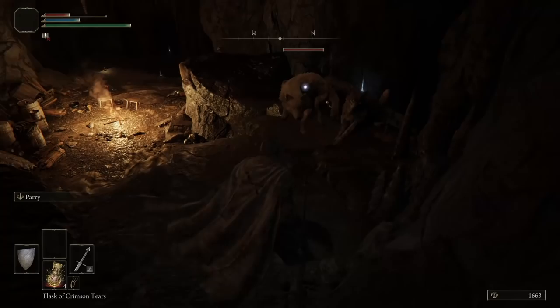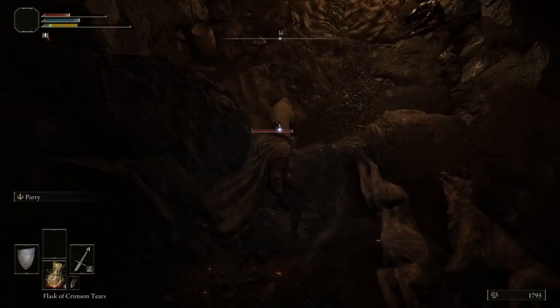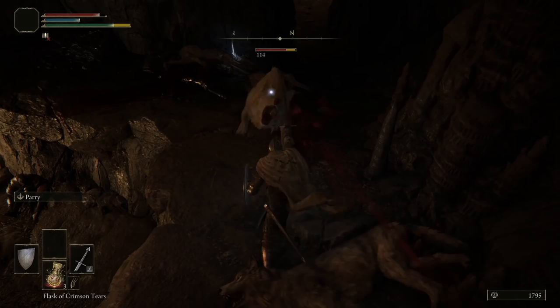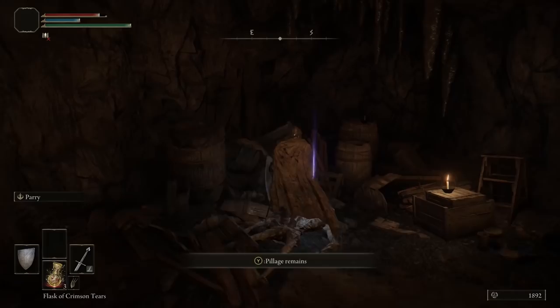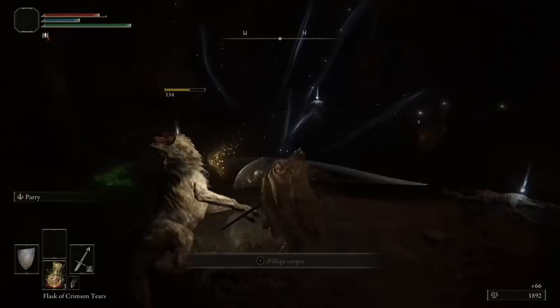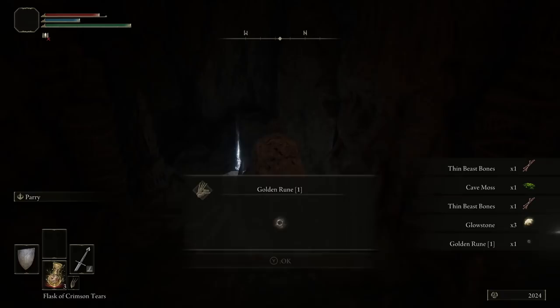Luckily they are coming up slowly, so we are okay. Just slowly take care of them — as long as it's one on one, I'm okay. We can actually heal and try one more time. And we can now just jump down. What we get here is a Cracked Pot — that's a really nice consumable, or replenishable item. There are a few more wolves but they are sleeping, so it takes a while to wake up. We just do a simple jump attack. Get whatever you have down here: some thin bones, some cave moss, some glowstone, and a few silver fireflies. And then onward to the boss fight.